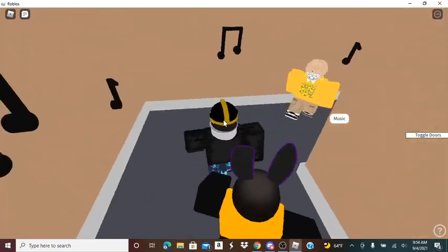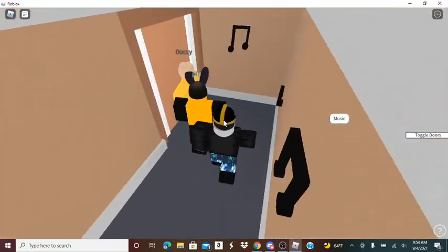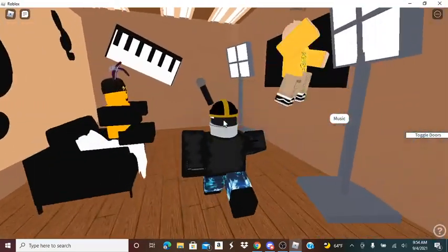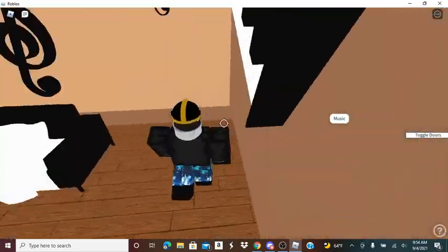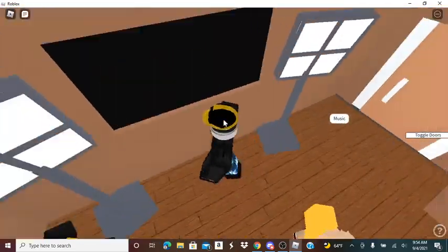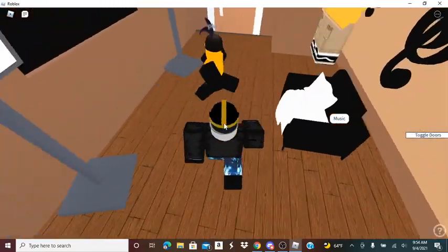Then we have the diary room, where you go to evict. This is like one of my favorite rooms. This is the DR — got a microphone, piano, some notes. Vote to evict every week.